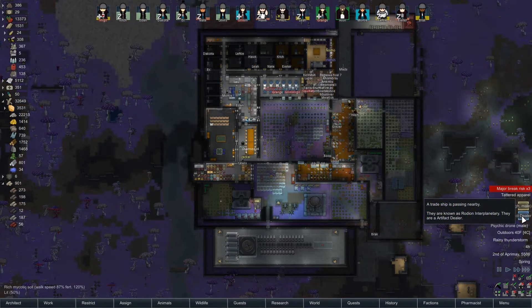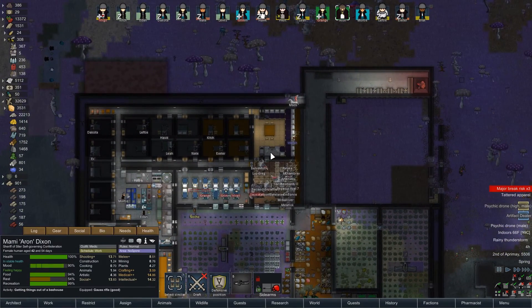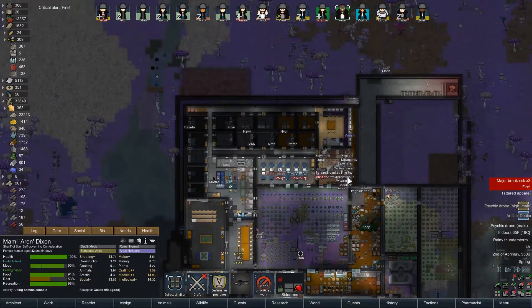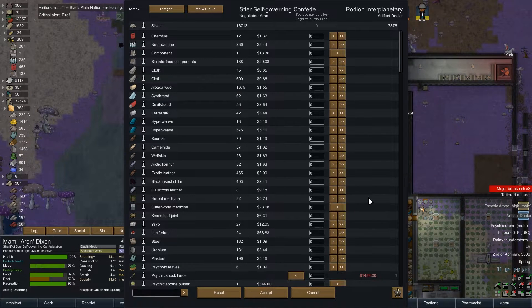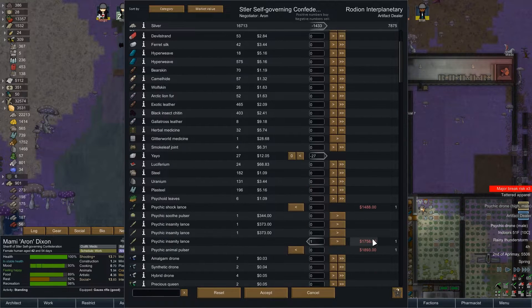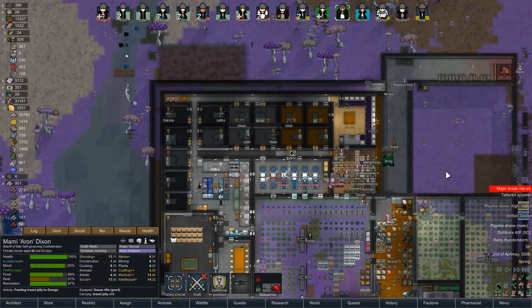An artifact dealer — we can check them out. High drone going of course but I'm not concerned. Let's give them a call. I decided in my infinite generosity to remake noses for the two people missing noses, and Grange is missing an ear so we'll make those things. They have some yayo — let's sell them our yayo and buy an insanity lance because they can be kind of fun.